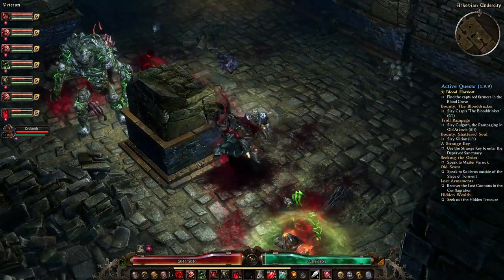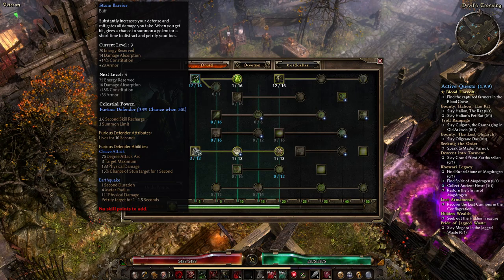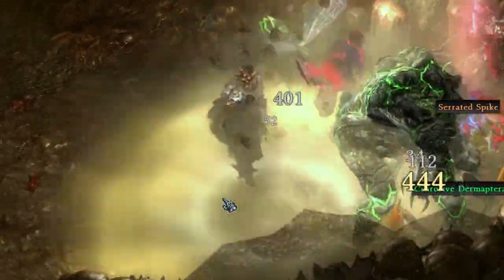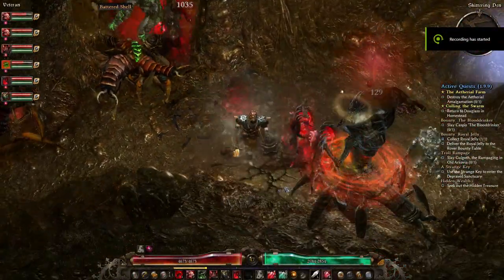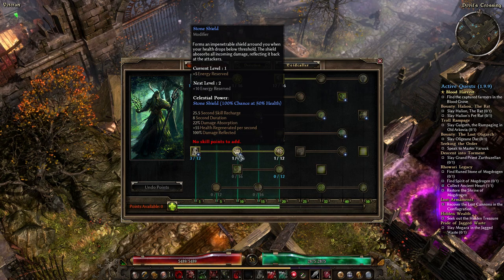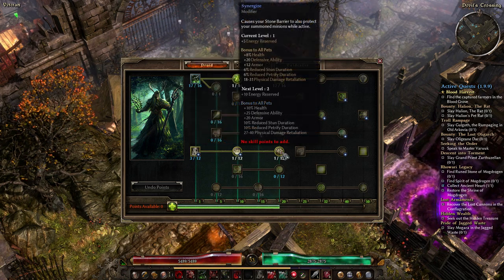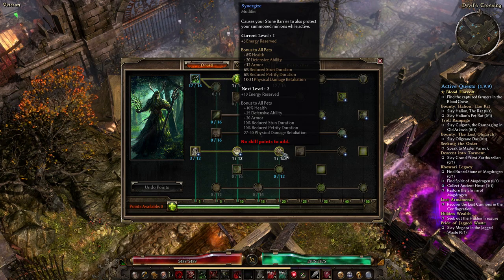The Druid can also get temporary mini Golem minions with the Stone Barrier skill. There's a 33% chance that when an enemy hits you, a furious defender will be spawned. These little guys are like small grey stone guardians and they only last about 10 seconds before they explode, but they do pretty well while they're alive. The Stone Barrier can be upgraded with the Stone Shield upgrade, which will protect you if your life falls below 50%, providing 22% damage absorption, 100% damage reflection, and extra health regeneration of 55 per second. You can also get the Synergize upgrade to apply it to your minions as well.